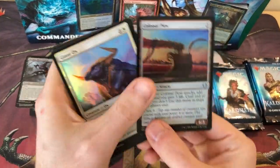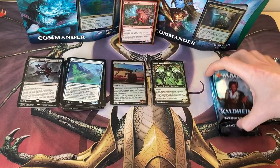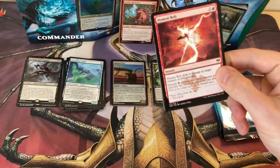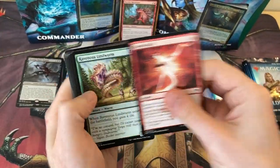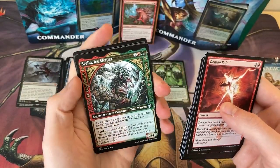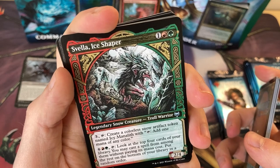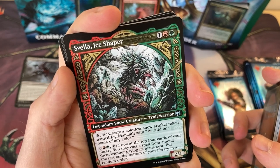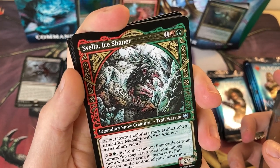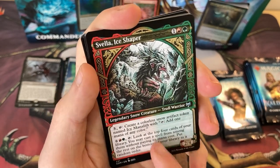Look at that for a combo. Lewis always does that — he always says he wishes he had a card, and then next thing you know, there it is coming out of the pack. It's like they know. So what's this? Svella, Ice Shaper — that has some crazy artwork, it's a Troll. Create a colourless Snow Artifact token named Icy Manalith that taps for one mana of any colour. Look at the top four cards of your library and you may cast a spell from among them without paying its mana cost. That second ability is way better than the first one.